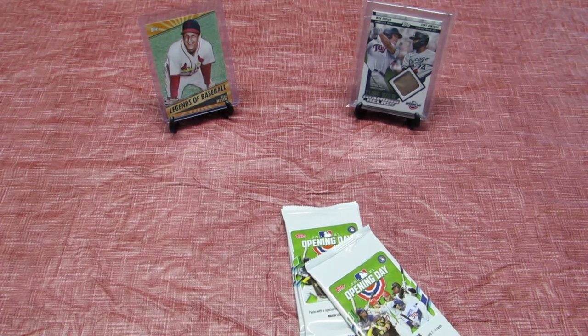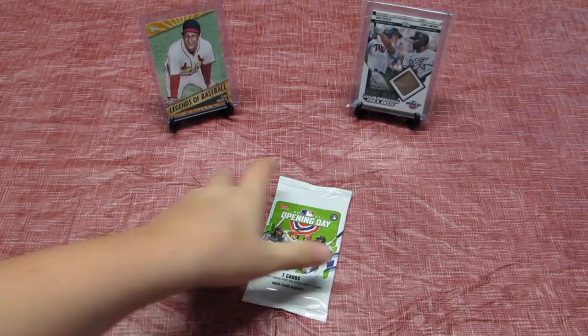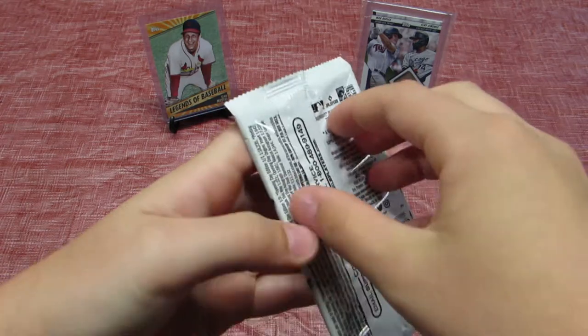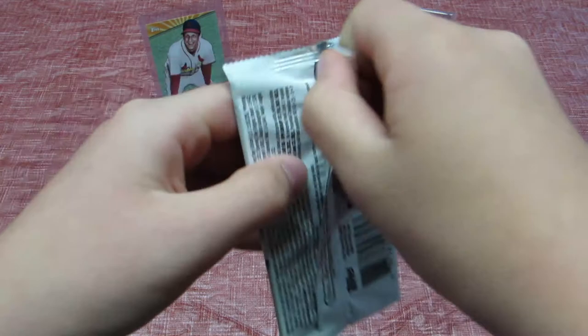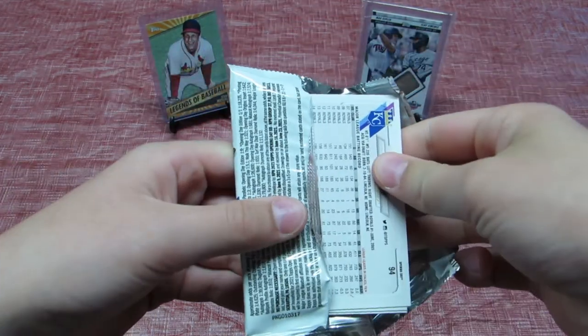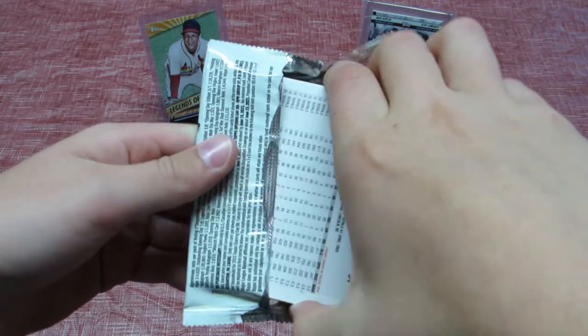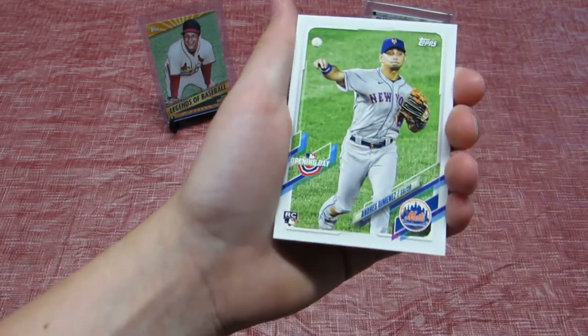Let's open the first pack. Just remember these are 99 cent packs. Let's flip it over — okay, so this is what the base cards look like.